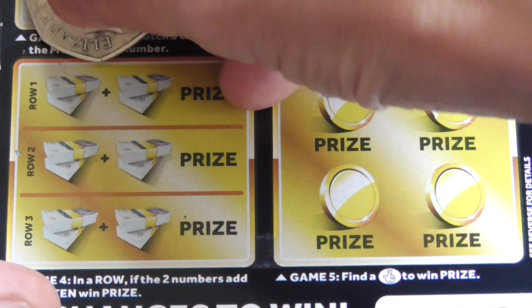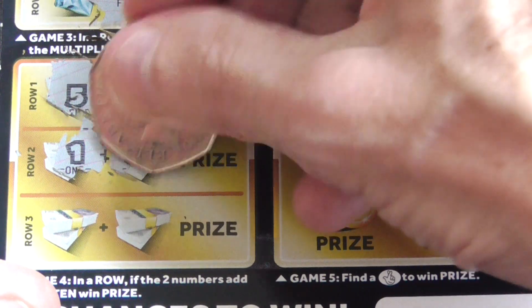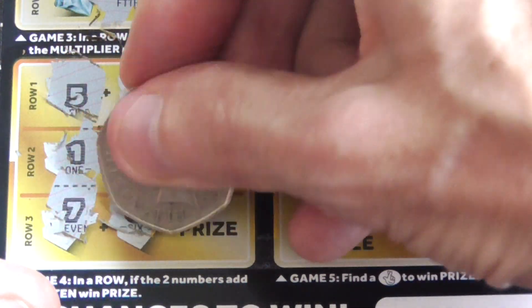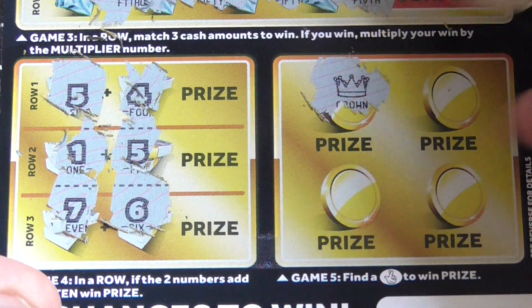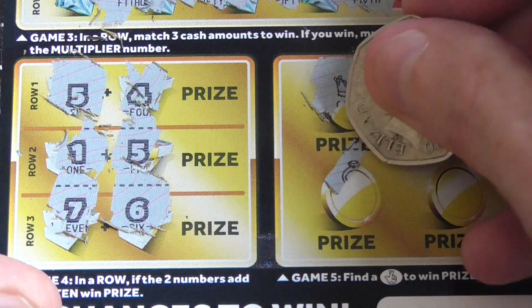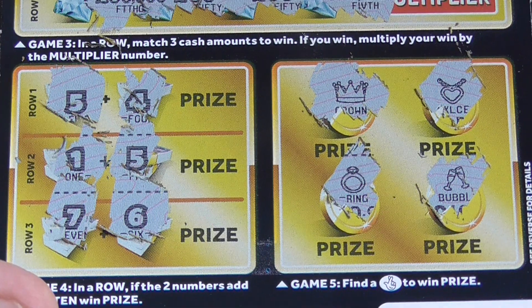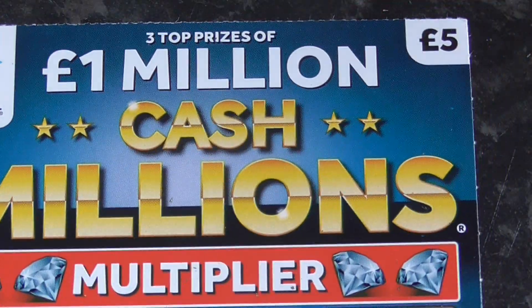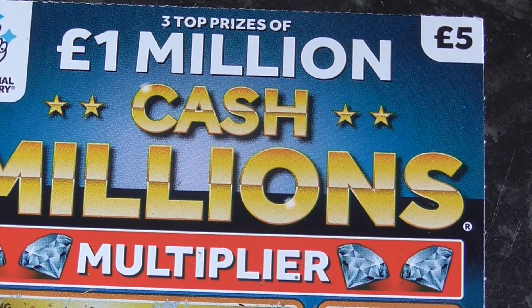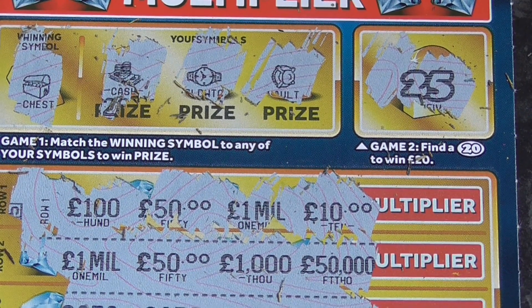See if I can find one in here out of the 10 — 9, 6, and 13. Find the fingers, crown, necklace, ring, and the bubbly. Nothing on that one, but did get the fingers for a 10. So spent 10, got 10 back — cost nothing, not too bad. Once again, thank you very much for watching.